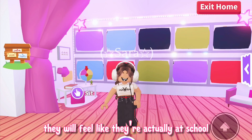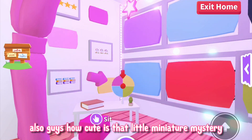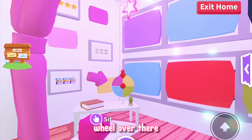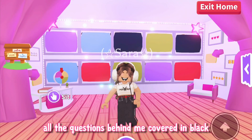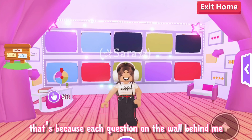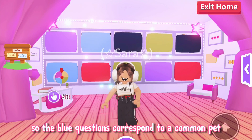And the best part is, they will feel like they're actually at school. How cute is that little miniature mystery wheel over there? You're probably wondering why it's there, and why are all the questions behind me covered in black, green, and blue? That's because each question on the wall behind me follows the pet rarities, so the blue questions correspond to a common pet, etc.